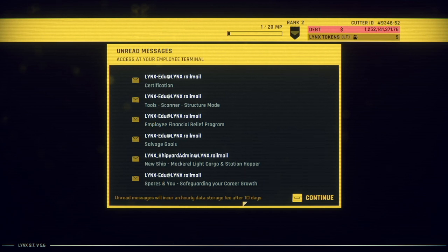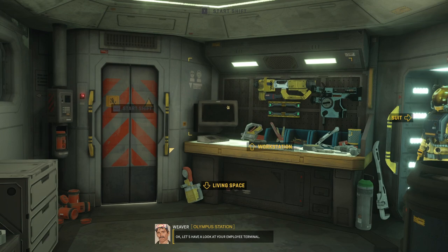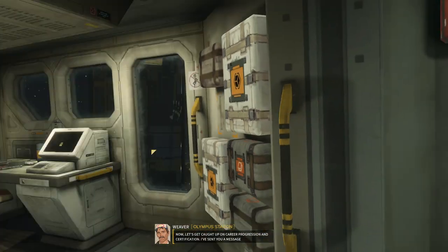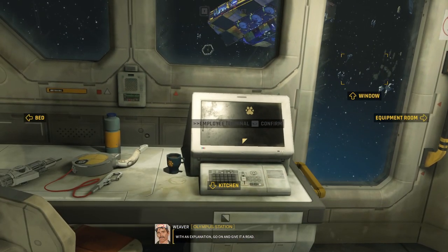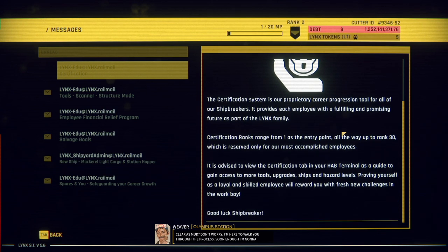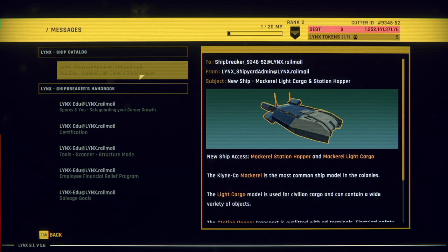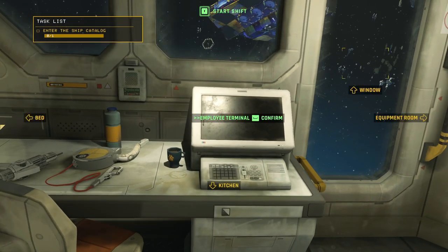We'll incur an hourly data storage fee after 10 days — oh gosh, how big a fee? Hope you feel well rested — ready to continue your training? Let's have a look at your employee terminal and get caught up on career progression and certification. I've sent you a message. Rank 30 is apparently the top. Most of them are willing to help you out. Let's start a new ship — hopefully they're all considered okay so I won't incur any additional cost.